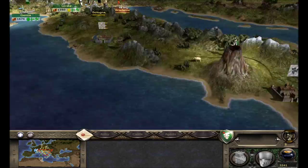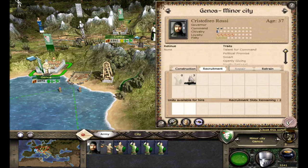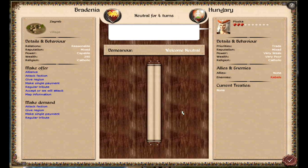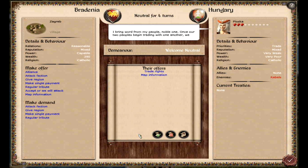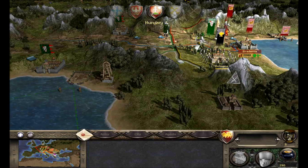I'm going to save it and end the turn. Just making sure we couldn't retrain anything. Turn ended. Hungary wants to talk to Bredenia — they want trade rights and map information, or they want to give us their map information. Let's see if we can get an alliance. There we go, we got an alliance with Hungary.